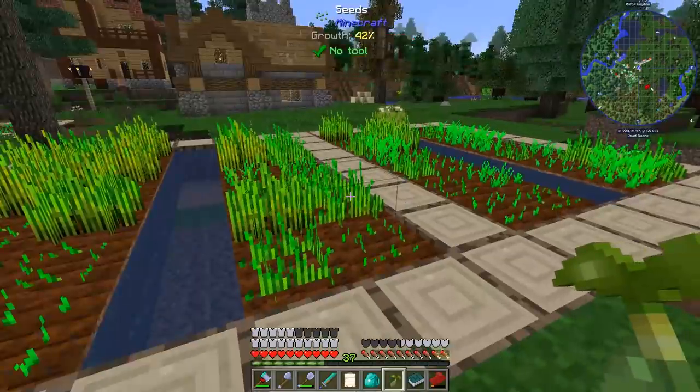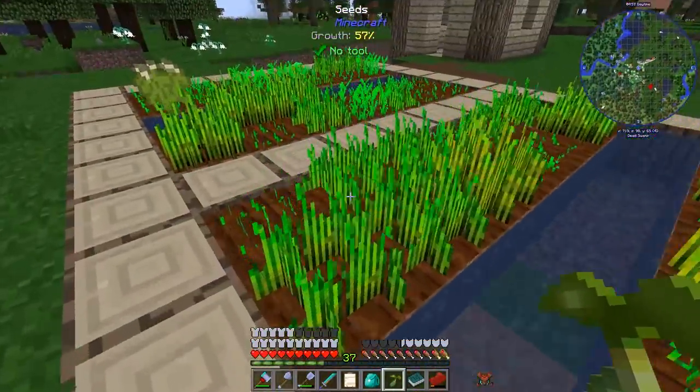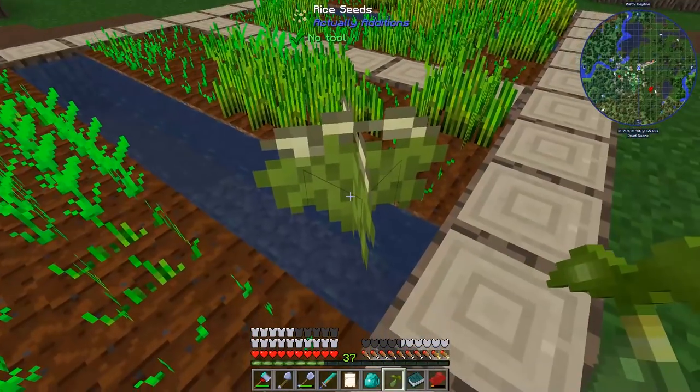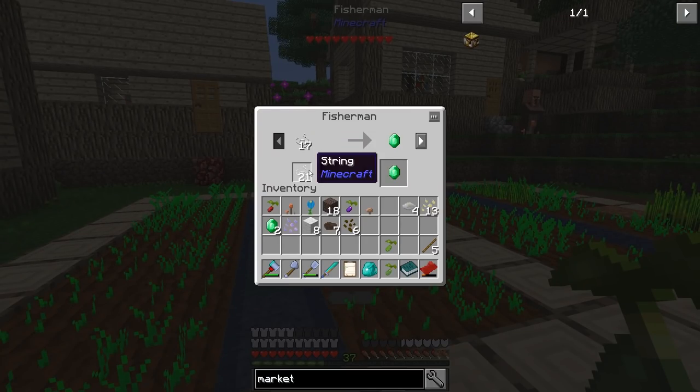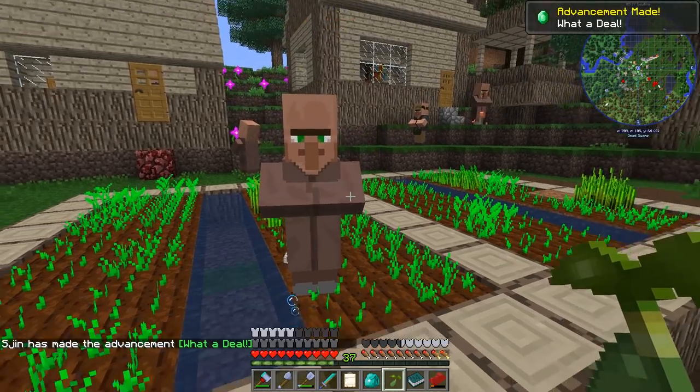Farmer - all he wants is wheat. Wait, maybe we can milk his own crop. Oh, none of it's grown yet. A fisherman just wants string - he'll take string and he'll give us emeralds. What a deal. It's time to... wait, give me back my string.